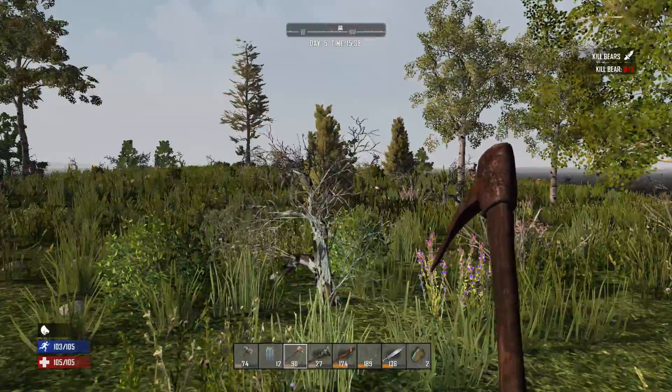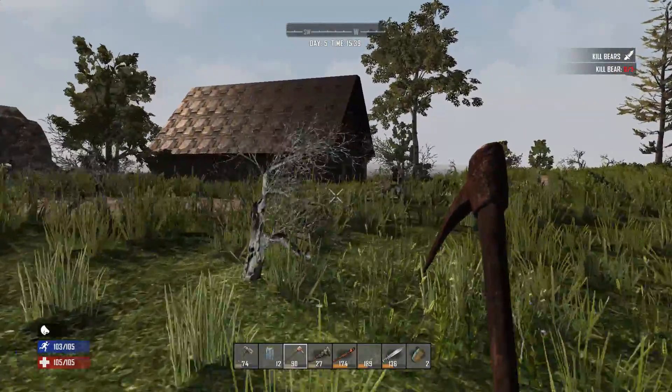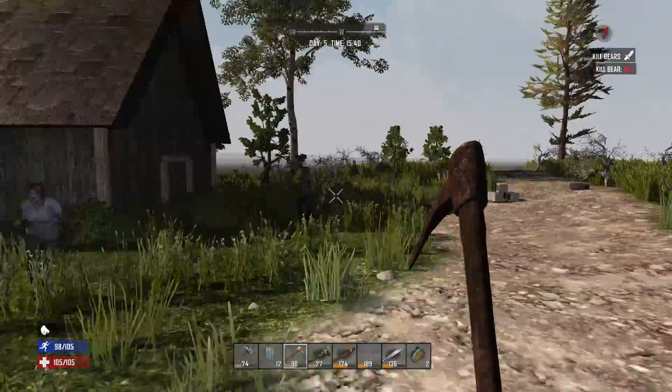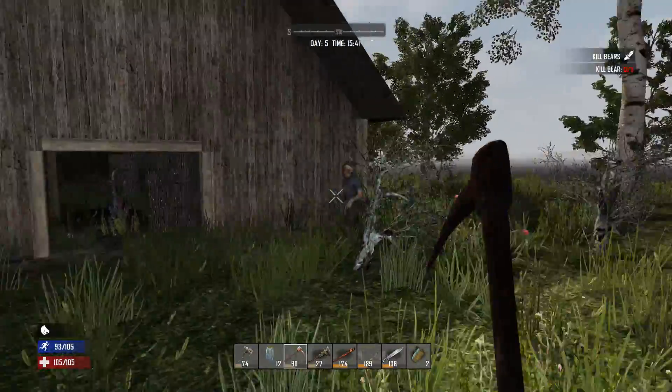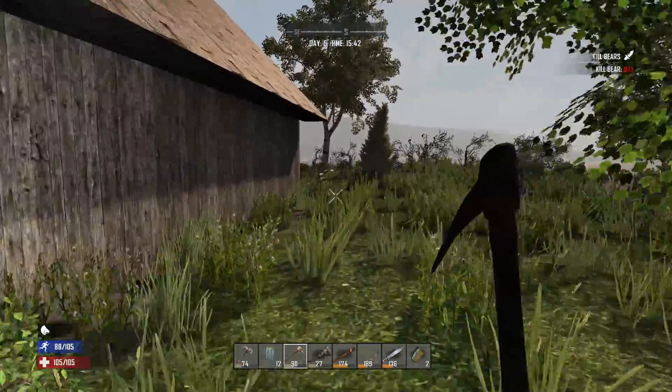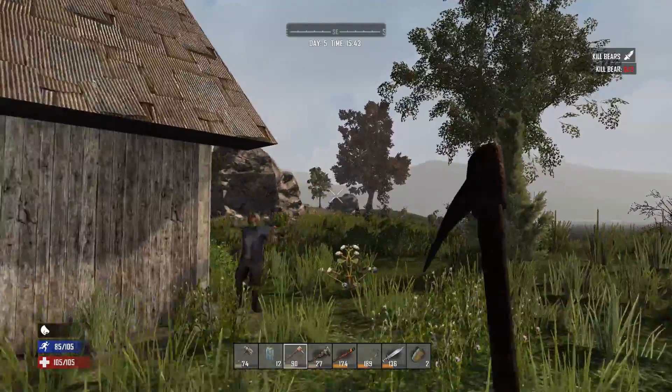It looks like we've come across another POI as well. Now looking at the map, I'm actually pretty close to home. I might choose one of these areas to swim across because running all the way around won't really save any time. But I'm going to get some attention here because I'm smelly and this is a POI, so it's going to spawn in some zombies. Oh look at that — it's a farm! Okay we'll go check this one out. I've always liked these POIs.